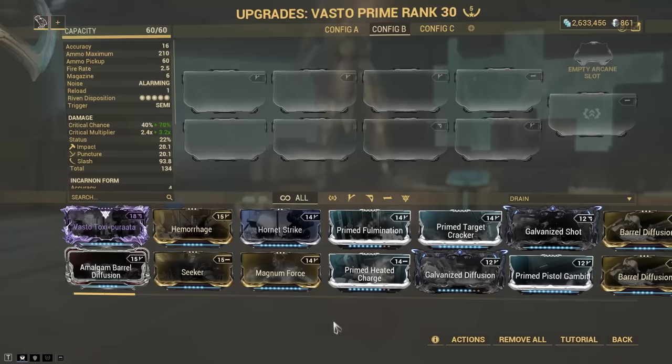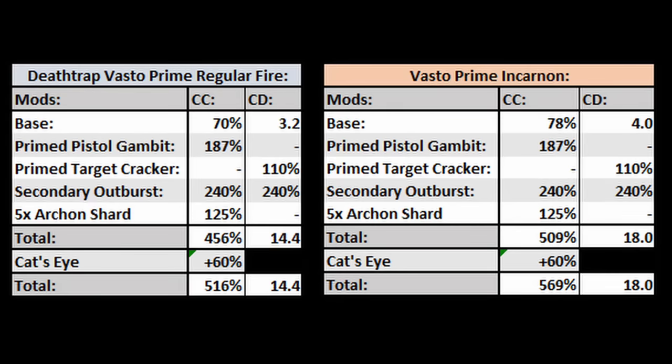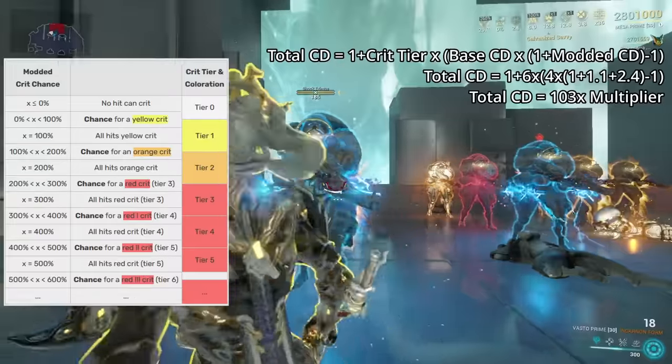Death Trap Trigger applies before mods rather than after. The combination of this high base crit chance with Prime Pistol Gambit, Secondary Outburst, and five Red Archon Shards means that the Vasto's regular fire is going up to 456% critical chance, and the Incarnon Form is going up to 509% critical chance. And then if you get the Cat's Eye buff at the same time, that brings it up to 516 and 569 respectively — combined with a 14.4 and an 18 times critical damage multiplier. This turns the Vasto into a great option to quickly swap to if you're encountering an enemy that's taking a long time to take down with your Regulators.